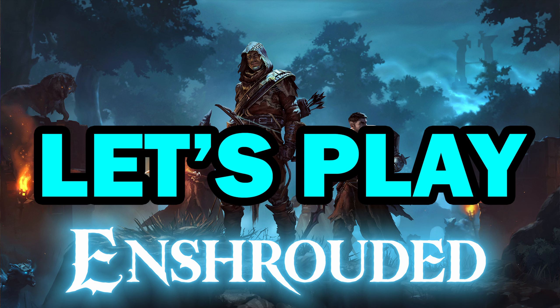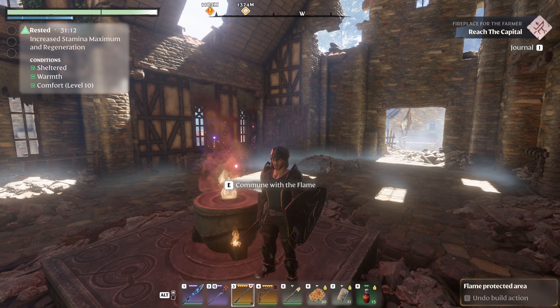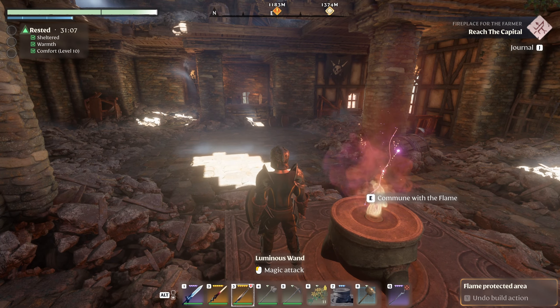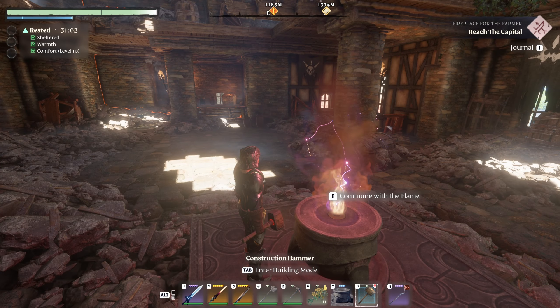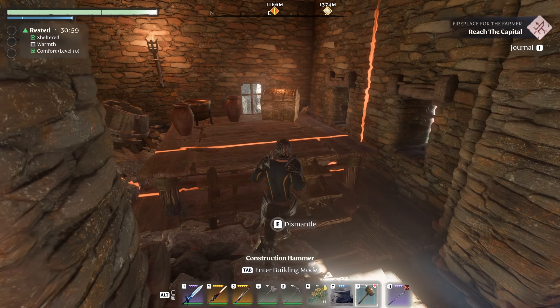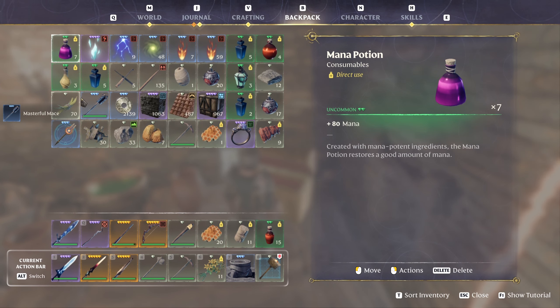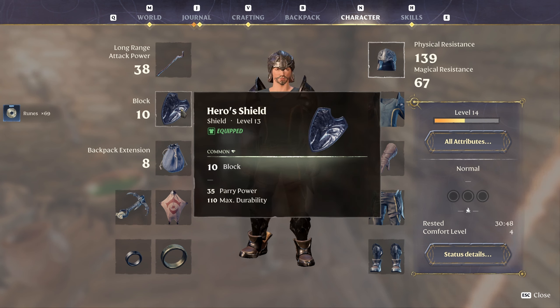Hello everyone and welcome back to let's play Enshrouded. I'm your host Colors Fade. We're here in Glenwood's End where we ended last episode, and it dawned on me that there's a golden chest over here. If we create a flame altar right here we could repeatedly open it, so I did that for a while. We get things like masterful maces which turn into runes, and what I got out of that process is a hero shield.